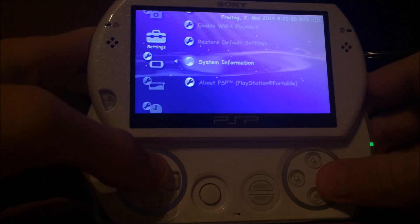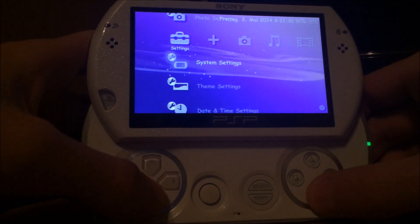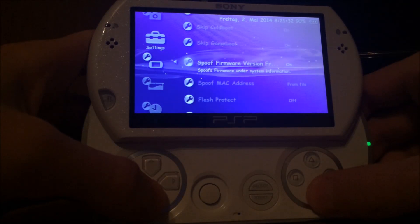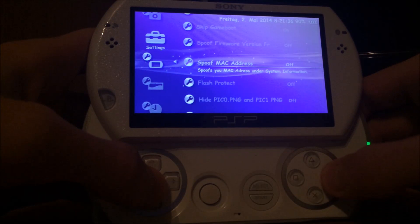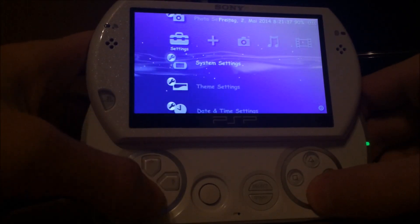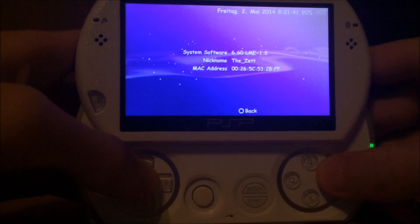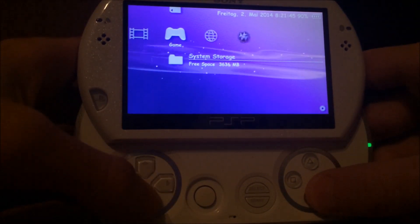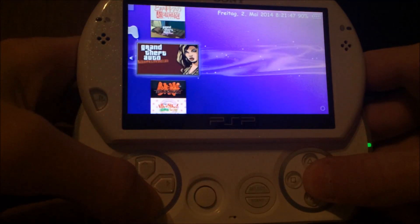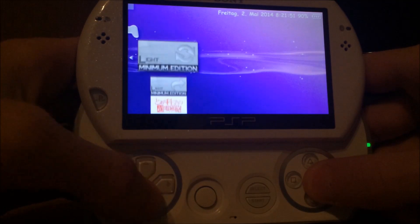I still have the spoofer enabled. In the configuration: Fake firmware version off, Spoof MAC address off. There we go — 6.60 LME 1.8. As you can see it reads my ISO games and whatsoever, and I can start homebrews and so on.